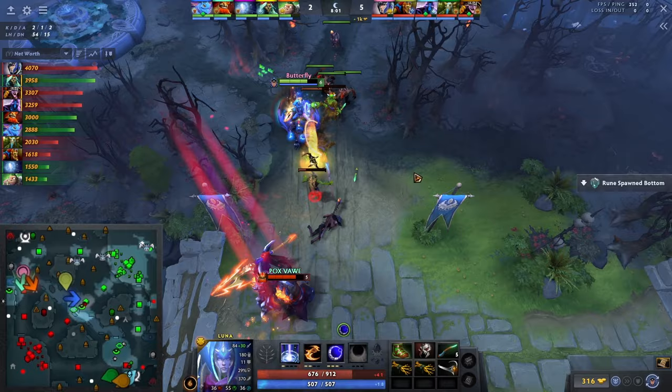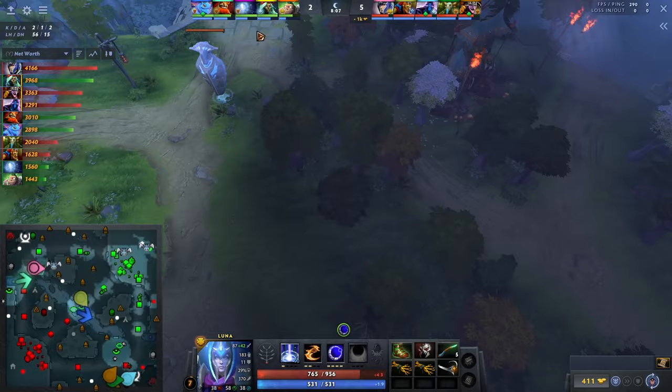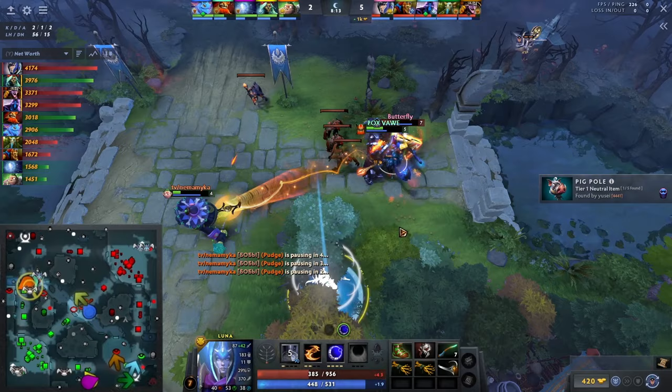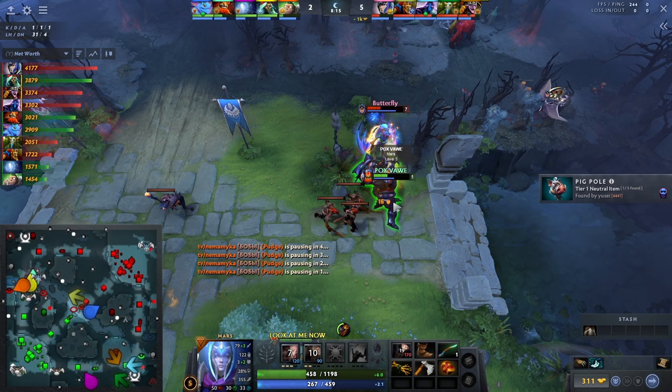He goes back to the side camp. If you look at the timer, the enemy wave is somewhere deep, so he free-cams to confirm. The enemy wave is far back. He gets hooked, misses a spear, and they end up not killing him. If Mars had Arena, Luna could not play this lane aggressively. But since Mars is level 5, he doesn't have it, so he can't do anything about it.